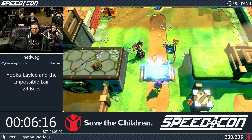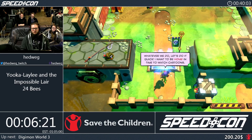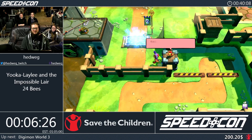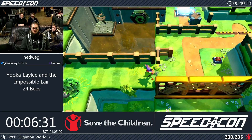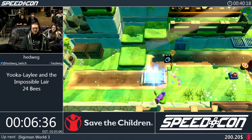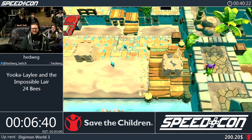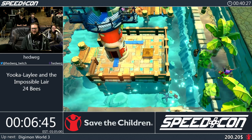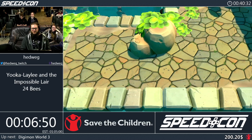That up there is the entrance into the Impossible Lair. We're only going to visit it after collecting 23 more bees. We're going to use some platforms to reach an area we'd also be able to reach normally, but it's faster this way. Now we're out of bounds.